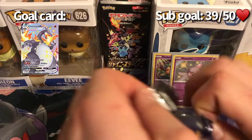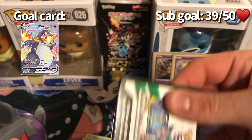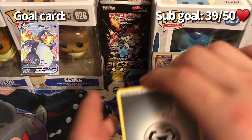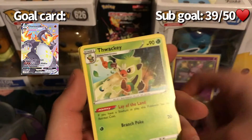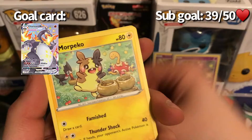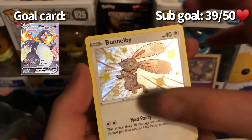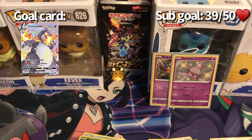Last pack — let's see if we can get some last-pack magic here. Cards: metal energy, Cormorant, Timburr, Dwebble, Yamask, Klefki, Warbipede, Horsea, Spinarak — and a shiny Bottle Cap! Alright, we got two shinies and another Dreadnaw, but we have two shinies so I cannot complain.